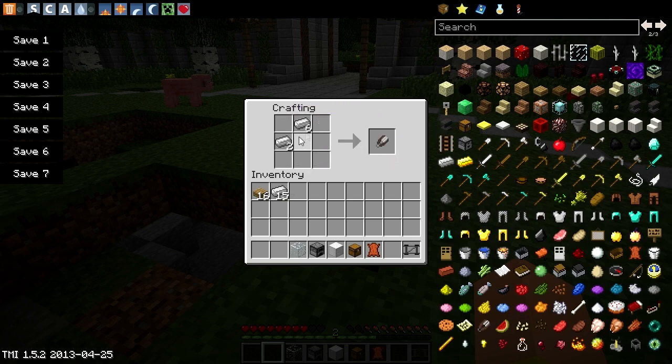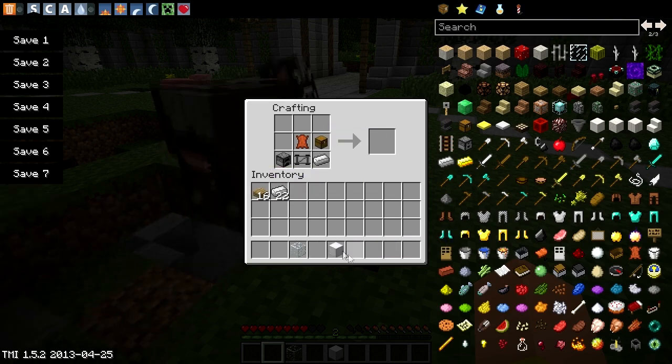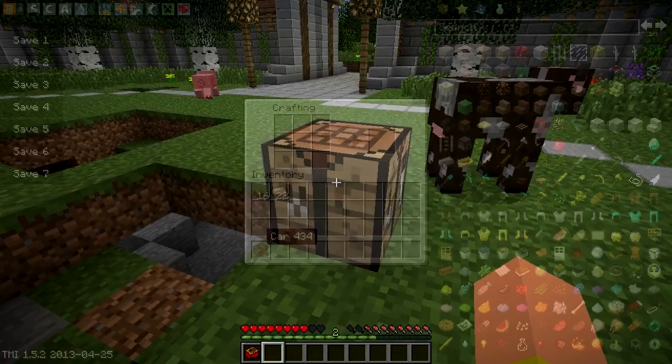Last but not least, we need to construct the full car now. So we need to place the chassis in the bottom, a furnace to the side, a leather hide in the middle, a chest next to that, an iron ingot over there — the cow is taking a look at what we're doing — and glass on the top to create the red car.